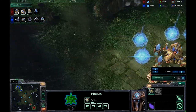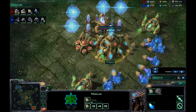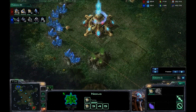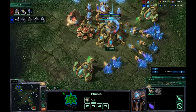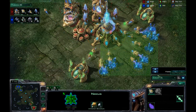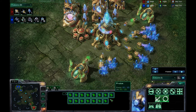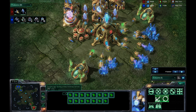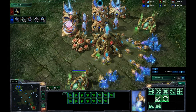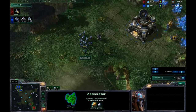His Nexus is finally up, but it doesn't look like he's been making probes — there we go, they just now started, and he's going to be chrono-boosting. He's sending most probes to the other base even though he's not fully saturated; he's only got 15 harvesters at his main base on minerals. These two are fully saturated though. I'm still going for Marines and Marauders.